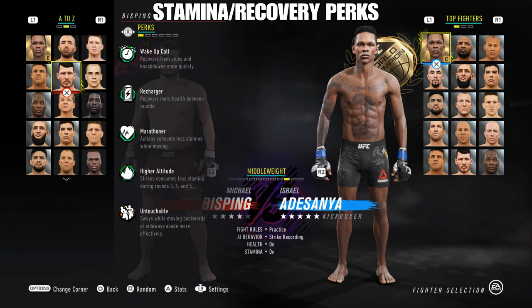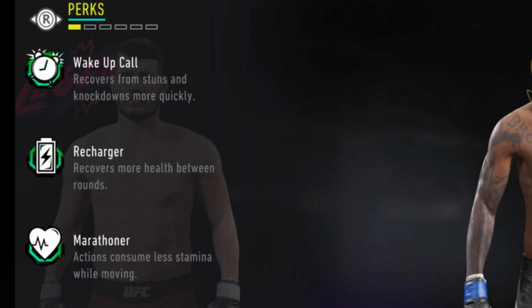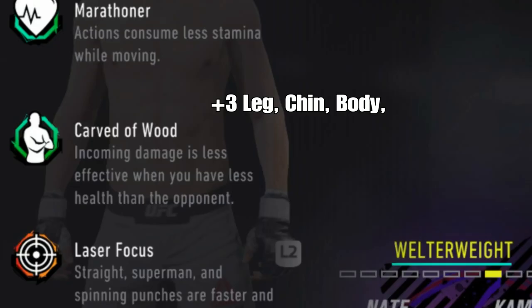On to the stamina recovery perks. Wake up call: you recover faster — you get plus three to recovery right after you get stunned, though the duration isn't that long. Recharger recovers more health in between rounds. Marathoner is plus three cardio with moving strikes, so if you're moving and throwing lateral strikes they use less stamina. Higher altitude is plus three cardio in rounds three, four, and five — so if you have 91 cardio, it's 94 in rounds three, four, and five.